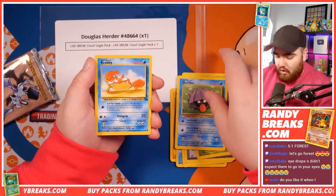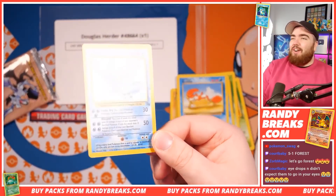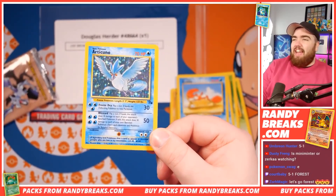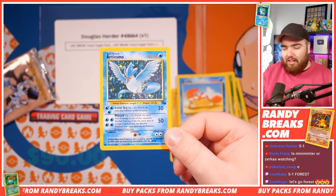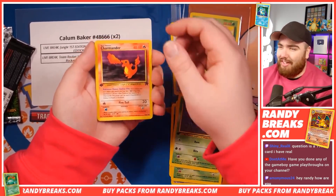Shellder. Krabby. And an Articuno Holo! Let's go — we've been waiting for that, guys. And here it is. Articuno holographic — love to see that. Zubat. Charmander, First Edition — we'll take that.